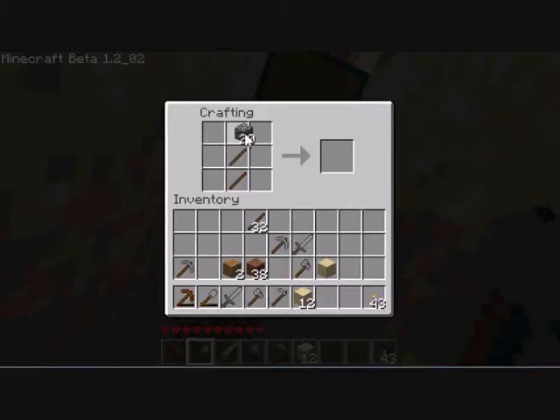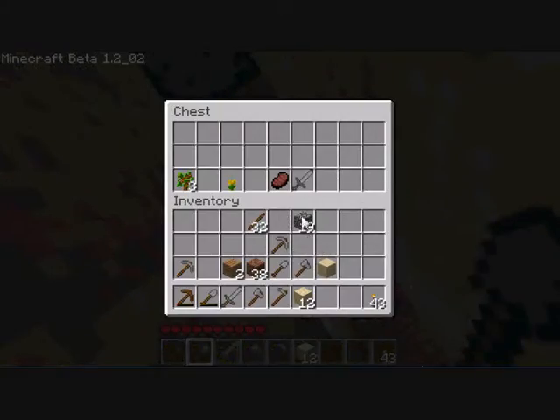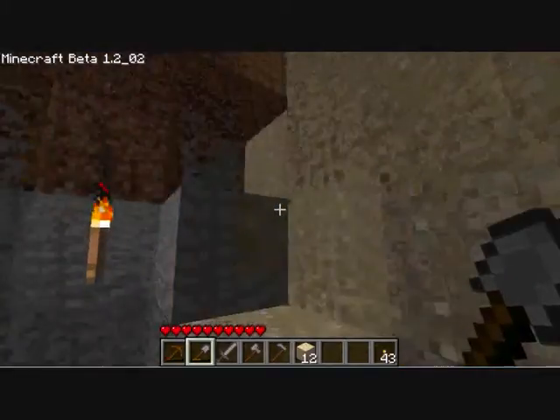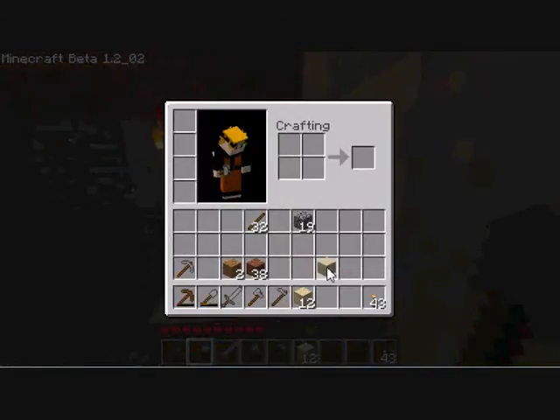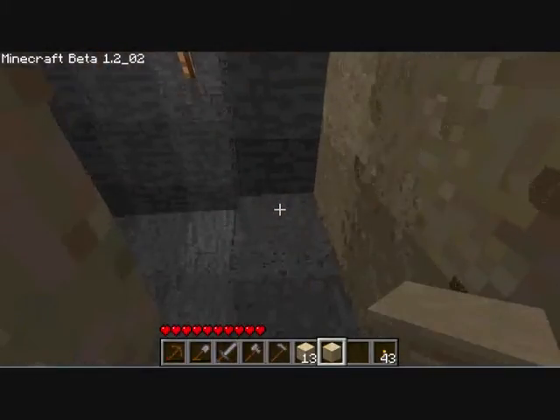I need another pickaxe. Shovel. Oh, I've already got a pickaxe — I'm just not concentrating. Yeah, put them in there, and then my spawn point, whatever that is. It'll be beast!